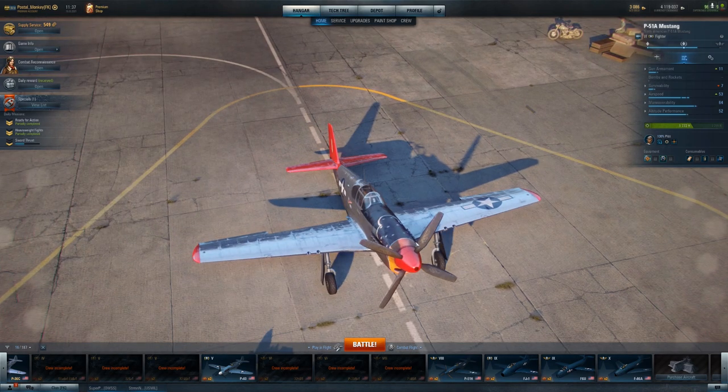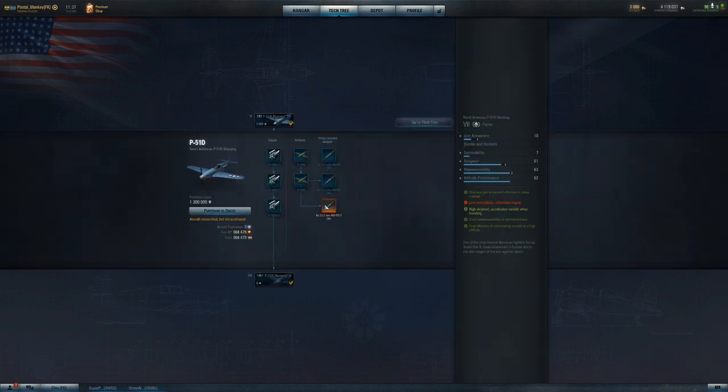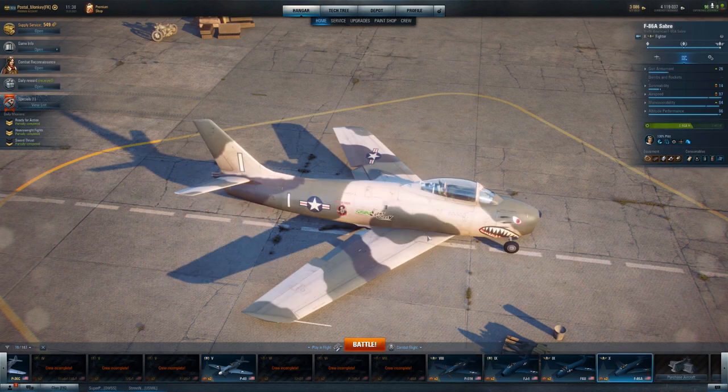I can't speak to the P-51D, but it can't be an outlier on this line. You're going to have higher altitude and higher speed than the tier 6, and same tactics. You'll have six guns on the P-51D as well. Your altitude performance is up another 10 points, airspeed up another chunk. Your maneuverability doesn't jump up until you specialize the P-51H, and then it really spikes up to the point where the F-86 is just ridiculous on the maneuverability front.